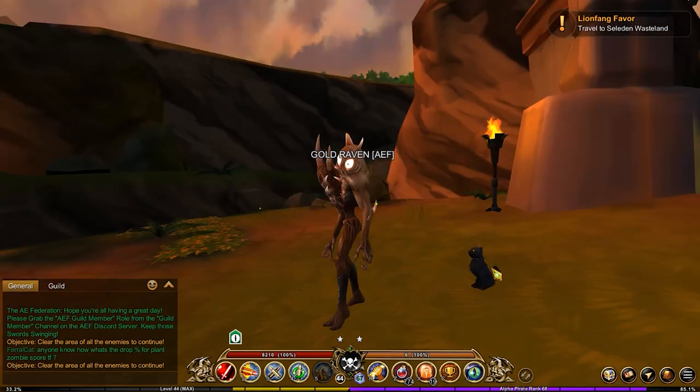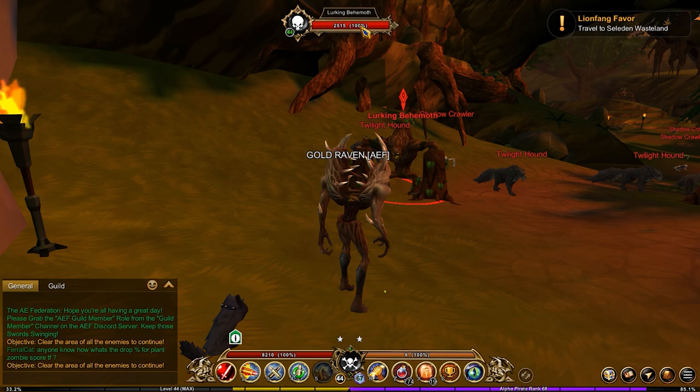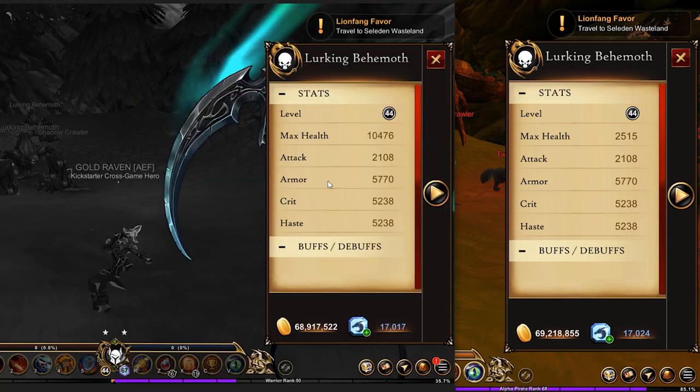Now we're back on the live server and I'm in the same dungeon that I was in on the PTR. Let's take a look at the stats of the Lurking Behemoth. Here's the stats of the Lurking Behemoth — let's bring up the other one from the PTR. We can compare the two stats right here. As you can see, everything here is identical. You've got 5,000 armor, 2,000 attack, 5,000 crit, and 5,000 haste. This is identical to this.